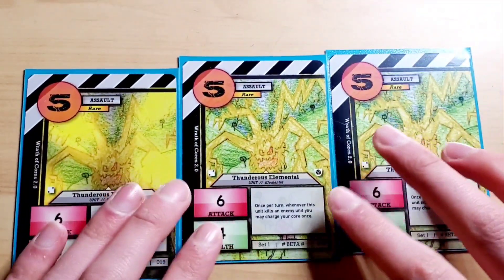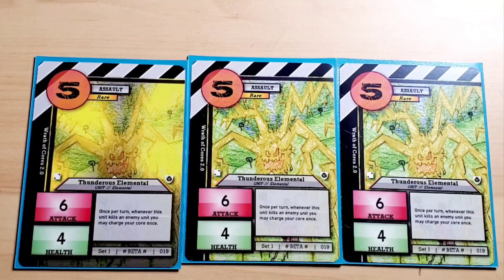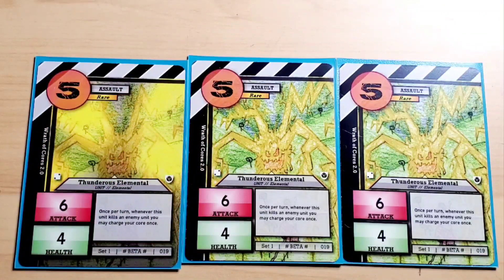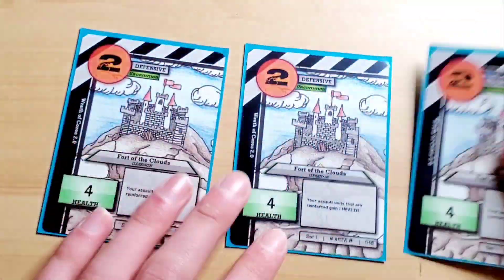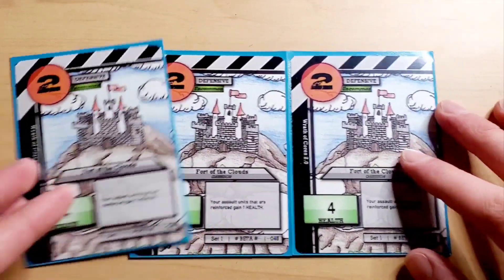This is where Thunderous Elemental comes in handy. Thunderous Elemental is literally my favorite card in the game. Whenever you kill a unit, you get to charge your core once. So you pay five, but you're really only paying about three, because if you kill a unit you gain two more charges back. It hits on a two-plus, with six attack and four defense — extremely good card. Next, we get some defensive units. Fort in the Clouds — I think it's a good cost for a defensive card, and your assault units that are reinforced gain one health. Also really good, very essential cards.